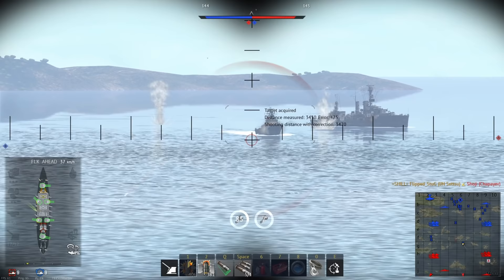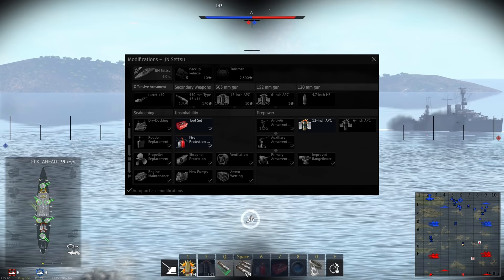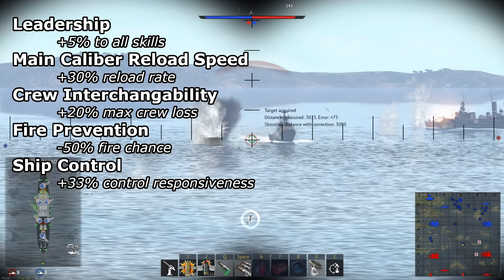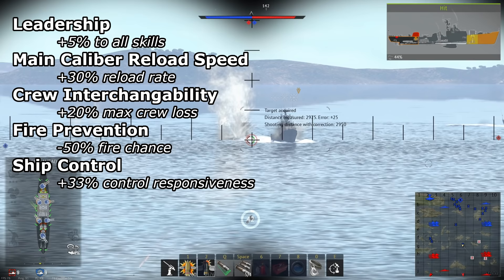The largest weakness is the same as other Dreadnoughts — being very slow and vulnerable to torpedoes. For modifications, I would recommend this order: toolset, fire protection system, 12-inch APC, rudder replacement, shrapnel protection, ventilation, propeller replacement, ammo wetting, and engine maintenance. For crew skills, prioritize leadership, main caliber reload speed, crew interchangeability, fire prevention, and ship control.